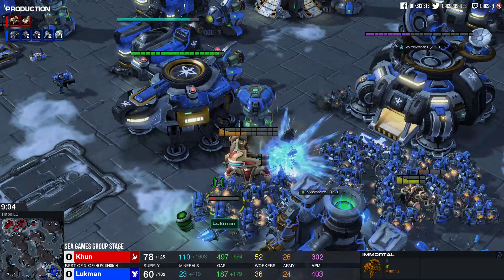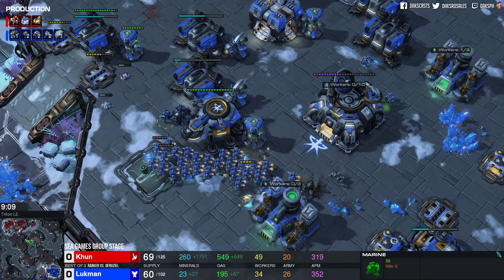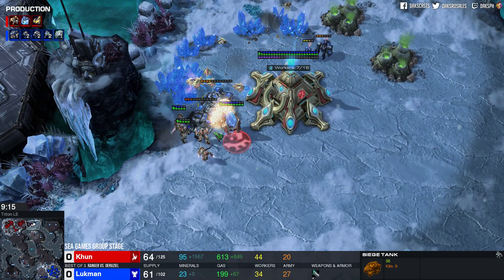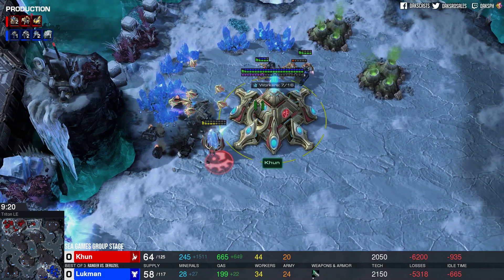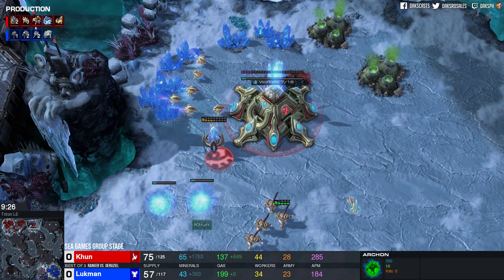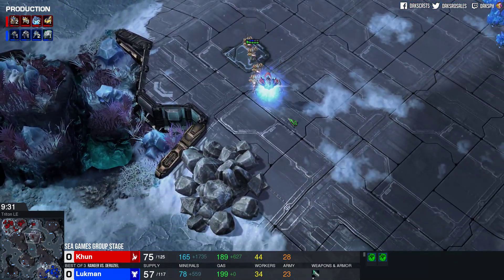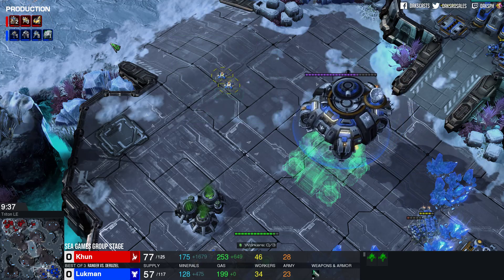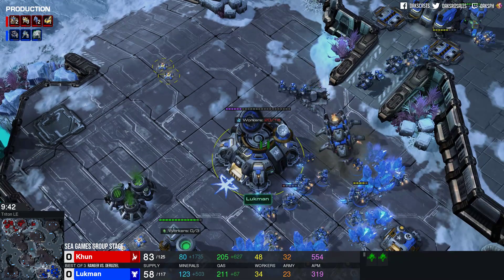Lukman is not sieging these Siege Tanks whatsoever. Charge Lots instead are getting in the face of the Siege Tanks, getting the slices and dices on those tanks. Overall it seems like our blue Terran player is struggling on two fronts. Two engagements - wasn't really the best micro there from Lukman. We'll see if he can keep it up. He is gonna be defending here onto the ramp, and the Ruziel is setting away these Widow Mines at the same time. Ranger spots this out. Here comes more Marauders as well.